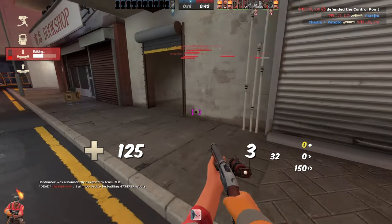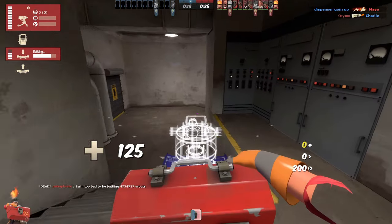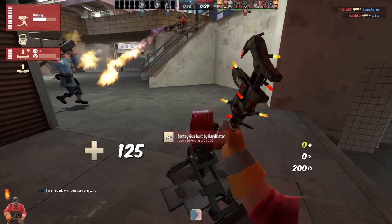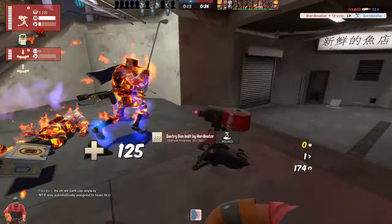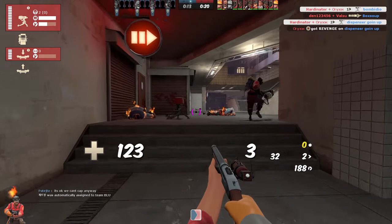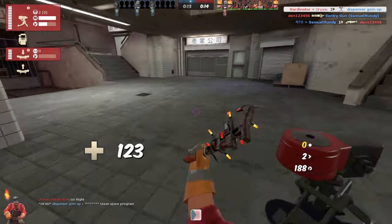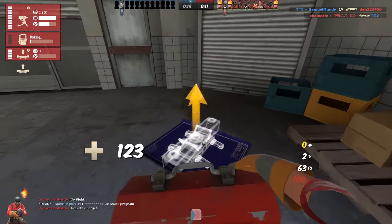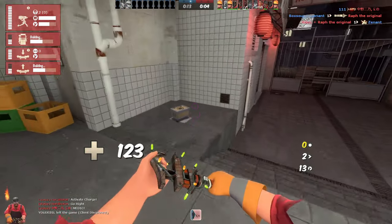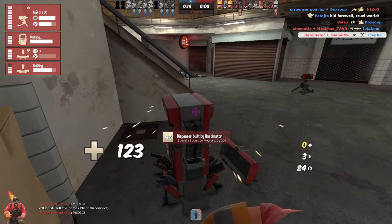I like this map especially when playing Engineer because you can have some really nasty sentry spots. The soldier was not really paying attention. It's a big risk to take this hallway with the sentry, but high risk, high reward. To set up a base here is a really good spot. The dispenser is not on the sideline, it's really safe.